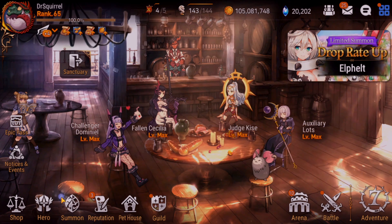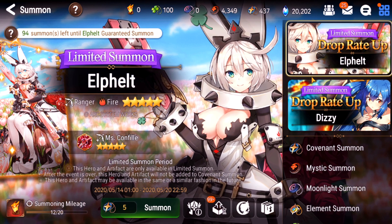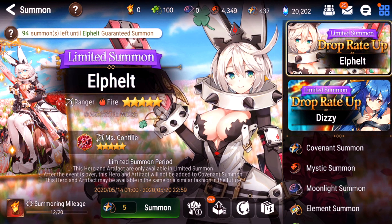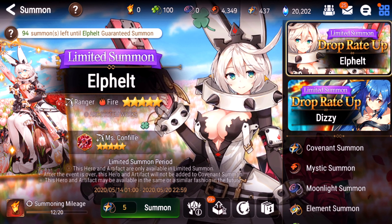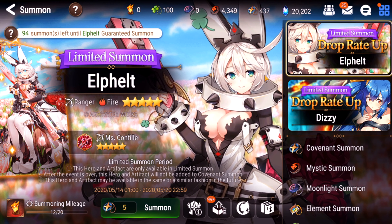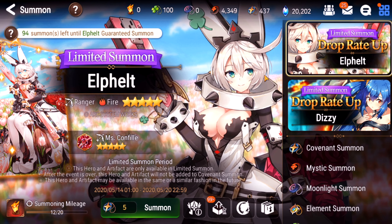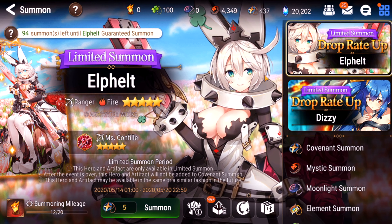The moonlight summons were nothing special, but I got my Elfelt and my limited artifacts. Now I can look at my artifact journal and not have those depressing blank spots. I also got Misconfilet and Necronundine - this was a beast session for sure, I was definitely very very lucky today.